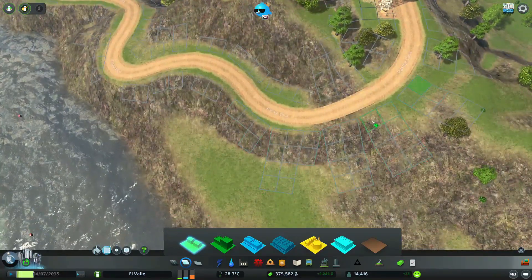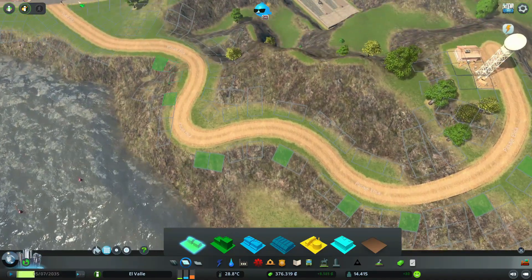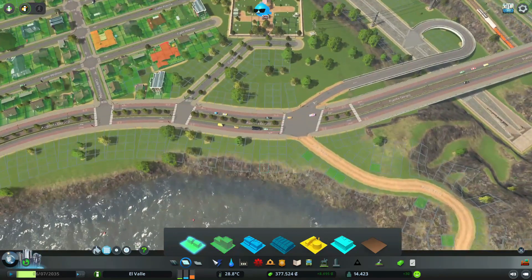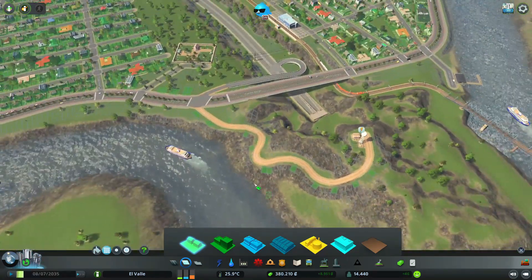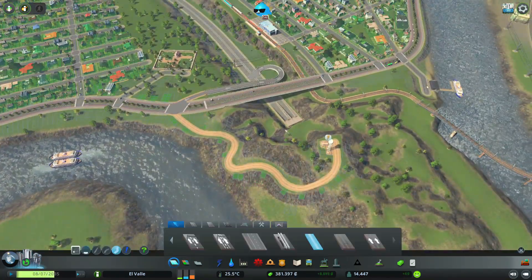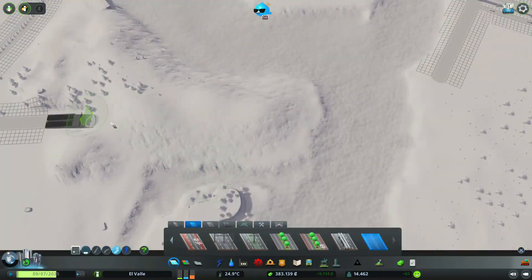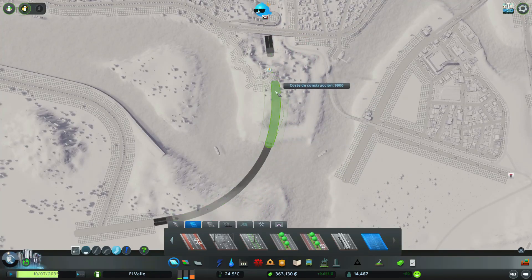Vamos a darle unas cuantas casas aquí para que no quede ese camino tan solo, que sean casitas pequeñas y tenga un poco más de atractivo. De hecho nos va a funcionar para la conexión de energía; esas casitas nos van a ayudar a compartir la energía aquí.